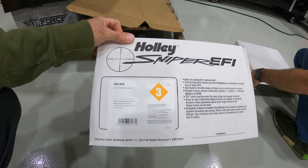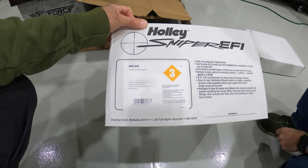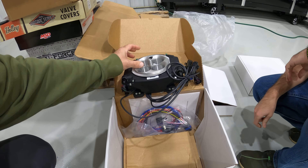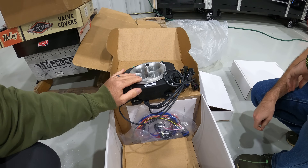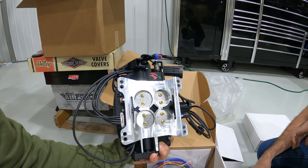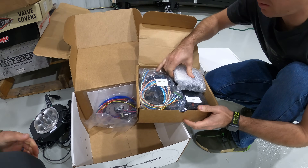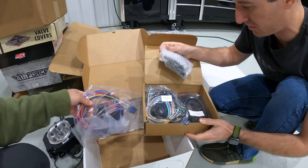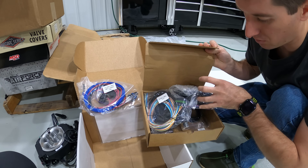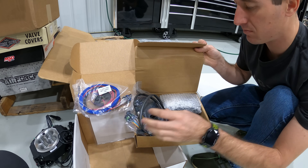It's a throttle-body-mounted ECU, 900 CFM with 120-pound injectors — eight of them — and a 3.5-inch touchscreen. She is large. Everything's tapered and beveled for smooth flow, bigger bores, bigger injectors, but otherwise pretty much the same design. There's another touchscreen controller, a USB cable, all the power wiring, and a wideband — yep, there it is.